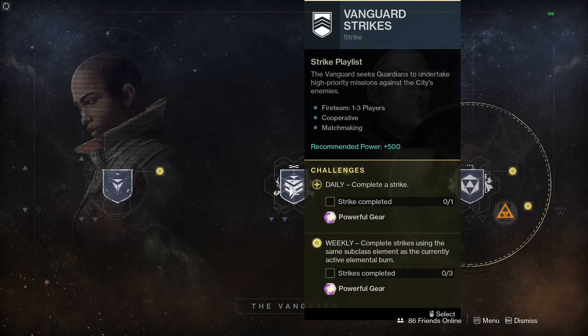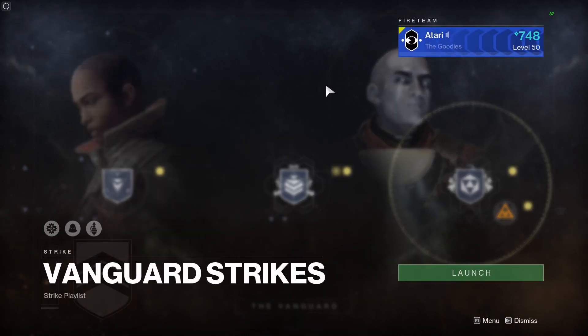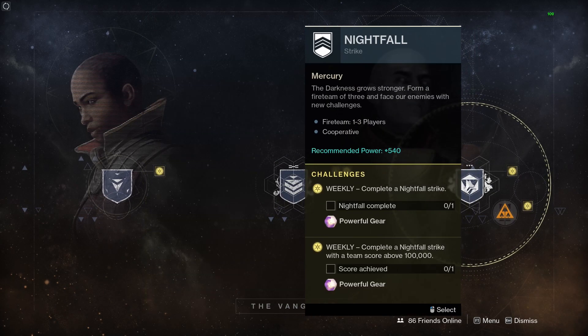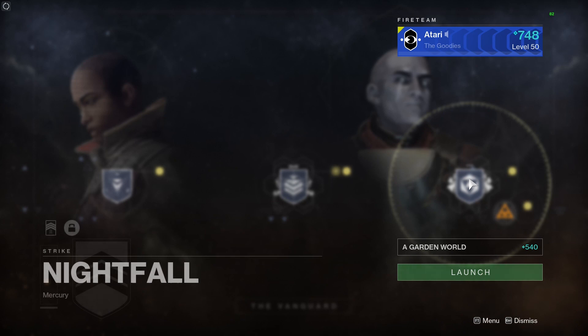We've also got strikes. There's a daily challenge — complete a strike for powerful loot — and then the weekly challenge: complete strikes using the same subclass element as the currently active elemental burn, which is Arc this week. Then we've got Nightfalls, which are a harder version of these strikes, and each Nightfall has some strike-specific loot to chase.